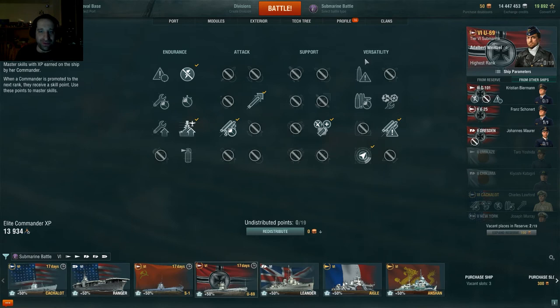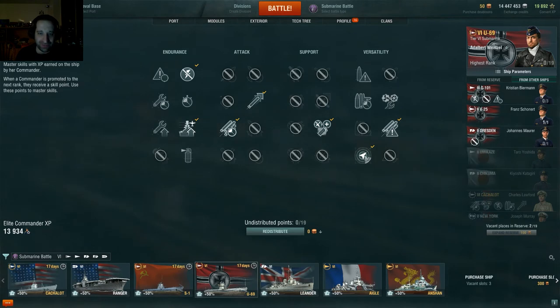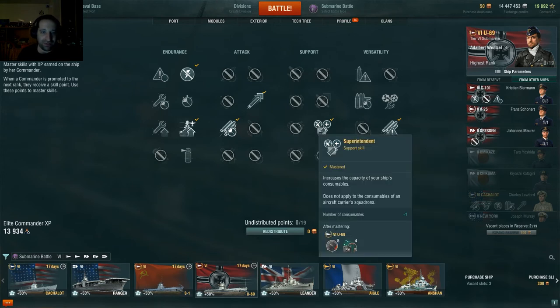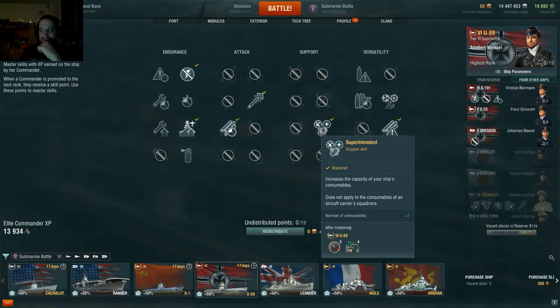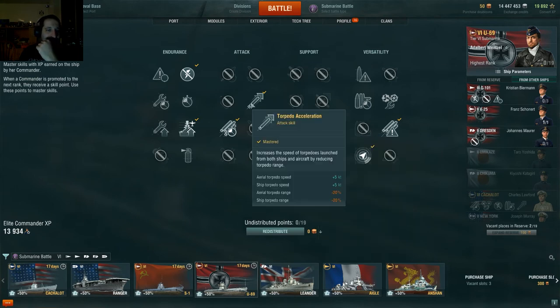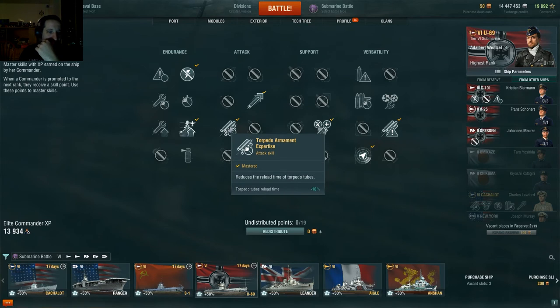I unlocked Vigilance, which as you can see extends the torpedo acquisition range even with a hydroacoustic search active. I got Radio Location, which shows the direction of the nearest enemy submarine. In support class, I was able to get an extra consumable, which comes in handy. You've got the acoustic search, and another skill allows you to dive to around 80 meters, so you take less damage than you normally would. I also increased my torpedo speed, though it reduces range a little. It also reduces the reload time, so I can fire more torpedoes than my enemy.